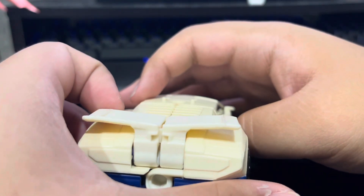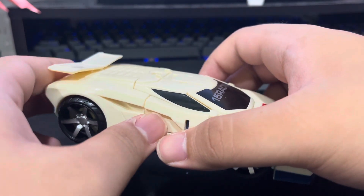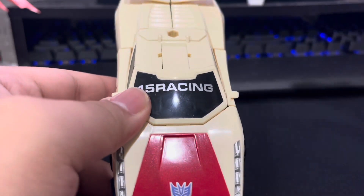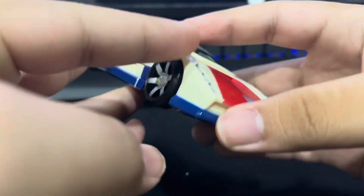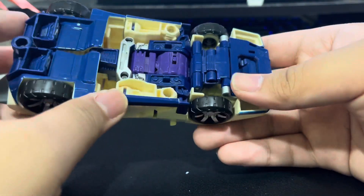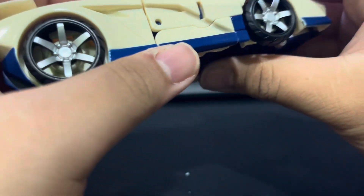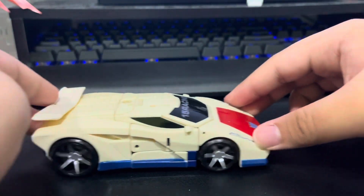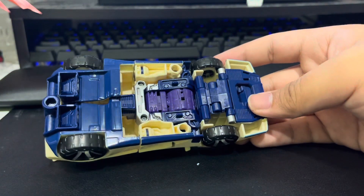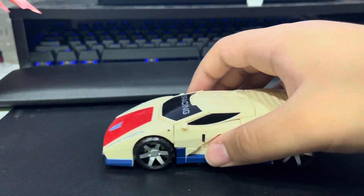No rear windows, which is sort of fitting with the Countach as they are known for having abysmal rear visibility, so might as well omit them entirely. I am, however, confused with this decal — what's the reference if there is one? Another problem is at the front: these flaps bother me personally as they are not flat at all — like, you couldn't have made them flush with the whole thing. And even when I transform it properly, sometimes it just doesn't roll well — it's scraping the ground, and the wheels just don't move at all.